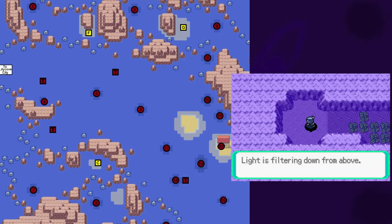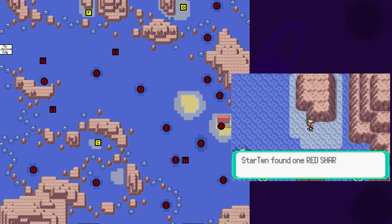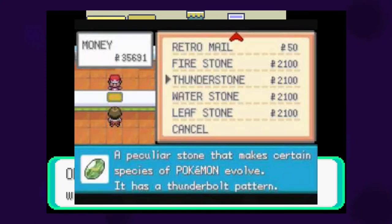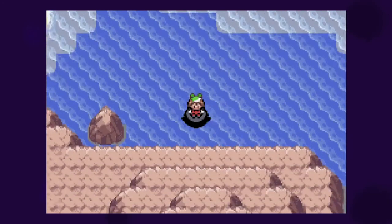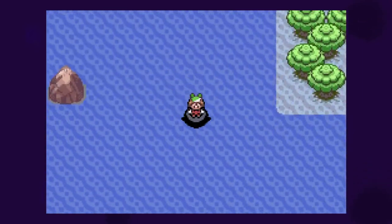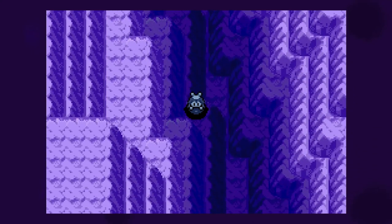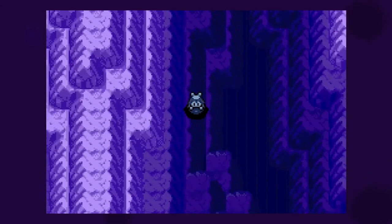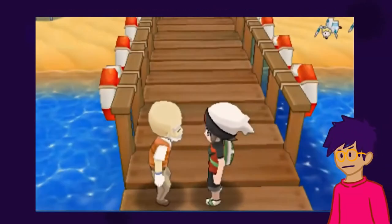Diving between Lilycove and Mossdeep is a seafaring treasure hunt — it's incredibly satisfying to systematically go through these dive spots and grab everything you find. Up on the surface, you have Captain Stern sitting alone in his house offering to trade shards for evolutionary stones, which makes them feel more valuable than finding them at the supermarket. I like how it contextualizes the adventure just a little bit. Traveling down routes 126 and 127 inverts the diving experience because the secrets are on the surface, so if you really don't want to experience those gauntlets, just dive underneath, chill out to some music, and make your way south. It's a really cool way for the game to take a load off your shoulders while keeping you in the world.